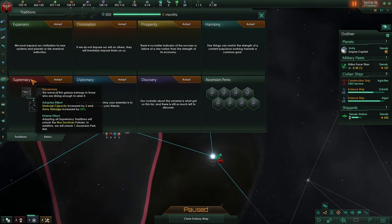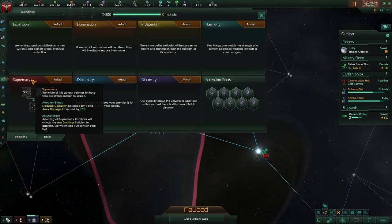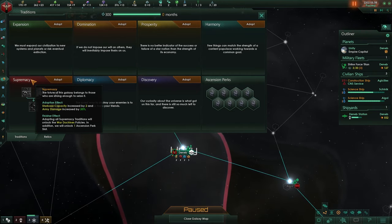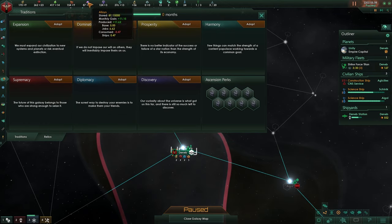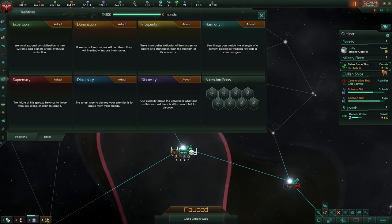Supremacy: starbase capacity +2, army damage increased by 20%, so the armies you land on planets — and also defensive armies on your planets — are 20% stronger. Once you finish this you get a war doctrine policy, making it easier to war. Ship building cost is reduced by 10% and ship building speed is increased. Naval capacity is increased by 20%.